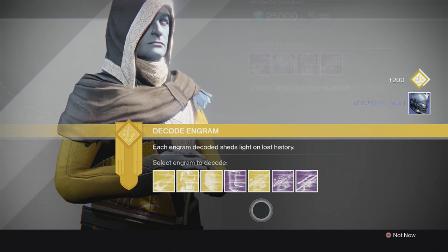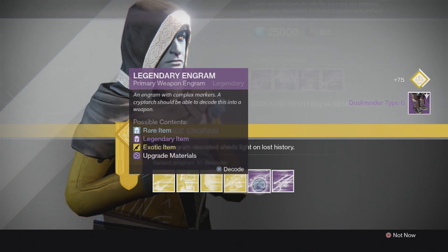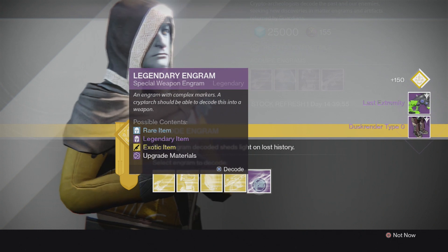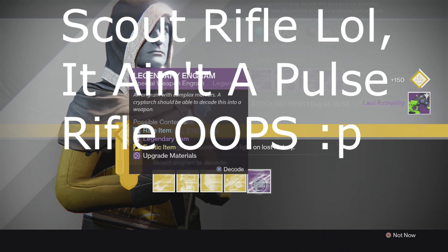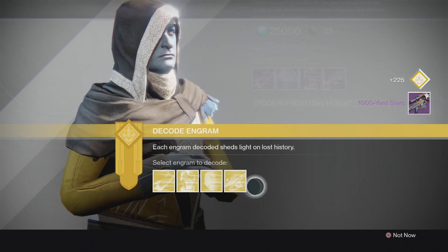This looks very pretty right here, just looking at all that. Alright, so let's do the legendary boots first. Now let's do the legendary primary — bam, Blast Extremity, that's actually a pretty good pulse rifle. Alright, secondary — that's okay, if it's a void that'd be pretty cool.